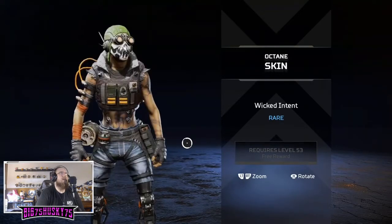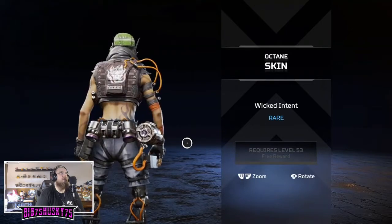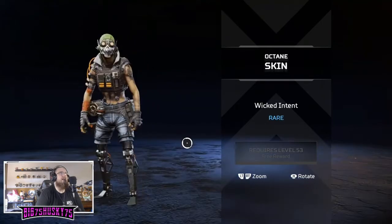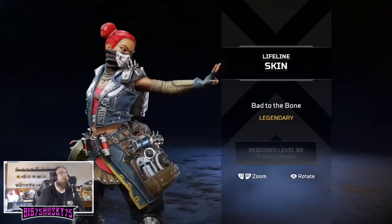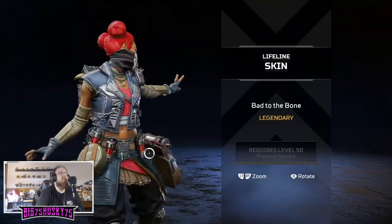Wicked Intent - the mask's a little different, looks like the tattoos might be different, there's something on the back. Other than that it looks like a basic skin - that one's kind of meh. Bad to the Bone though - this is a good skin, I like this.